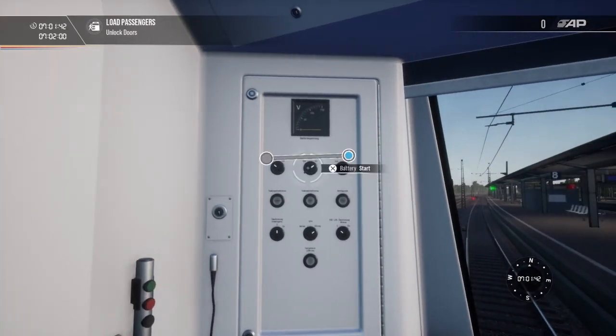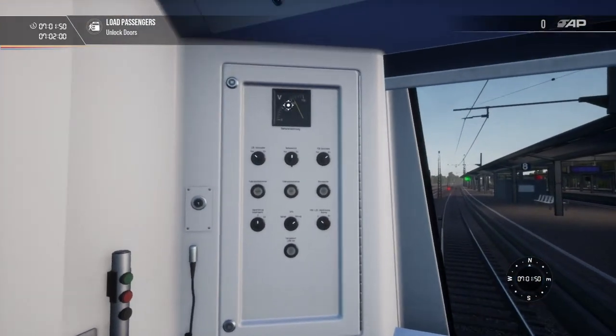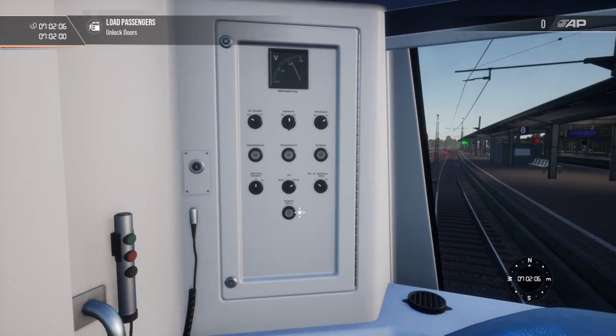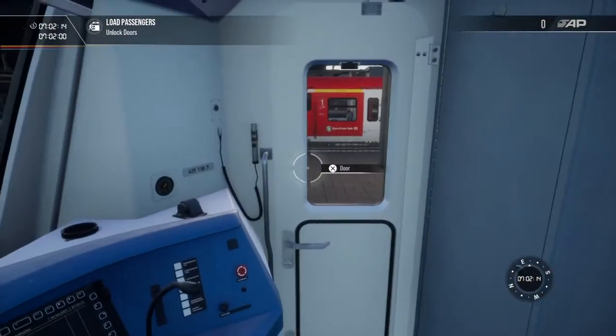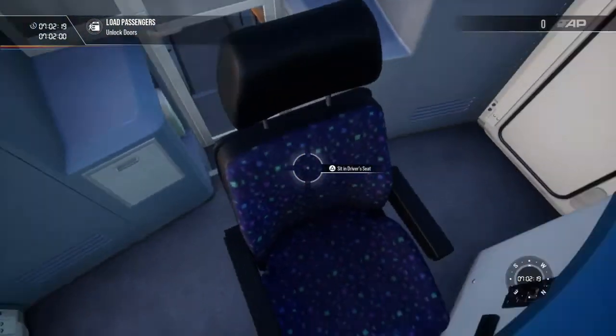First off, you're going to hold the battery and start for five seconds. If you don't know how long five seconds is in the game, the battery will go on once you see this gauge go from zero all the way up. You can turn on PCB, Cepha, and the air conditioner.